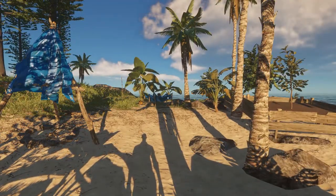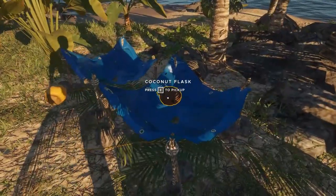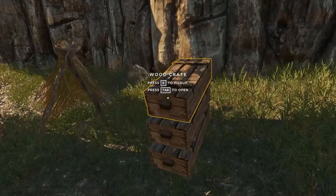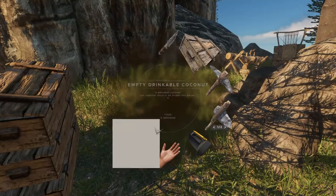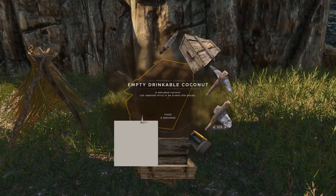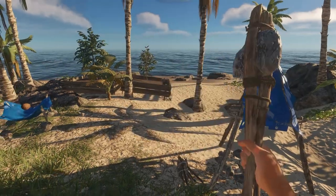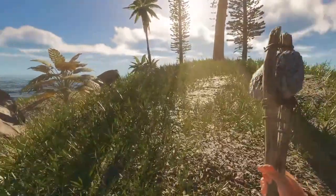I have some items that should not be in the game anymore. For example, the coconut flask - not the flask, where is it? I think I stored it earlier. This one is an empty drinkable coconut. You can't have it in the game anymore. I'd like to share a few more things they changed in this update.